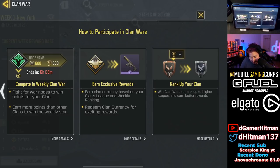How to participate — very simple. Compete in the weekly Clan Wars. Fight for more nodes to win points for your clan. Earn more points than other clans to win the weekly star. Earn clan currency based on your clan's league and weekly ranking. Redeem clan currency to exchange for rewards. And then rank up your clan.